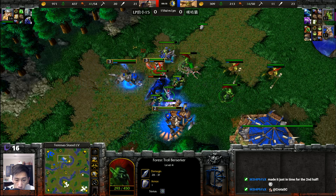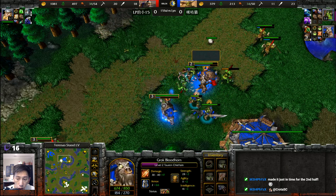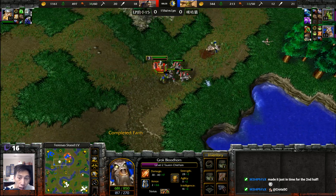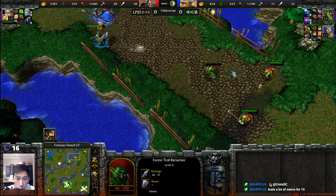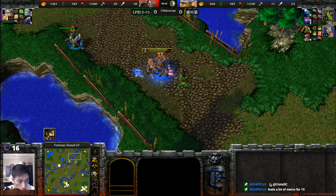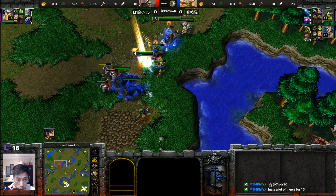More damage coming back across. There's a Stomp — stunning a good six to ten supply worth of army right there. Units are trying to back away. No Ensnare yet as Shamans get taken down. A Raider tries to catch up — there's the Ensnare — and that's one dead Forest Troll Berserker. 15 Sway has a lot of mercenaries because of all that bonus gold.